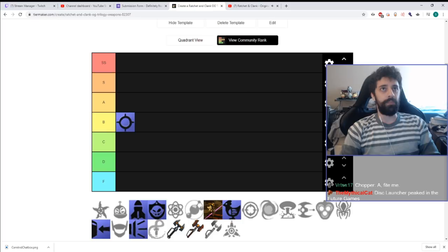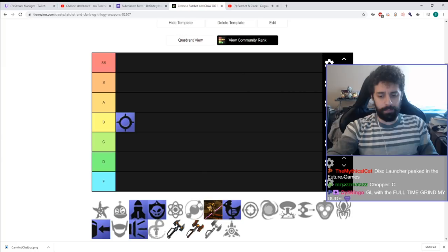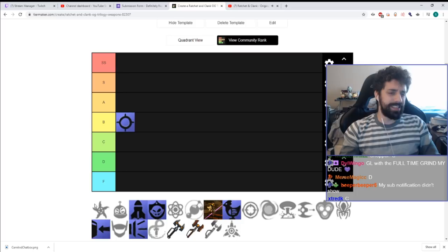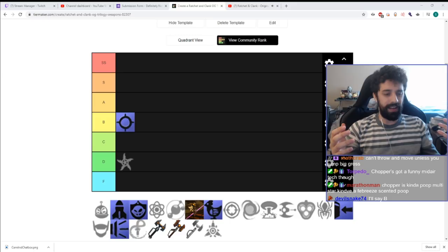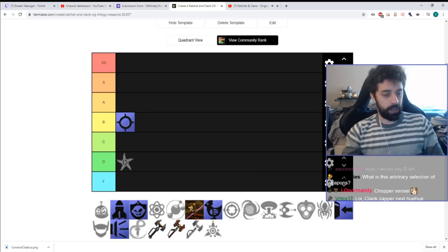Up next is the Chopper in Ratchet 2, which overall is pretty weak. Its final upgrade is pretty useful, but overall it's not super good at the very beginning and it costs a lot of ammo to kill anything. You can say the upgrade is really good about literally every Ratchet weapon. Overall I'm gonna put this in D-tier — it's fine for the first couple levels but it gets really bad really quickly.